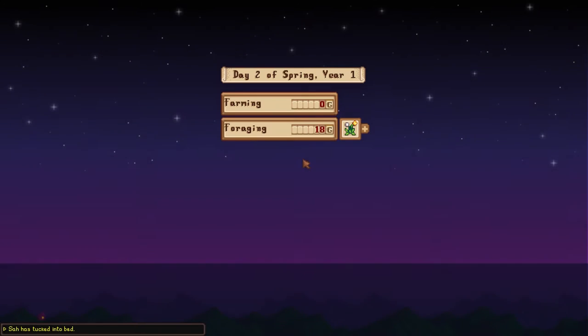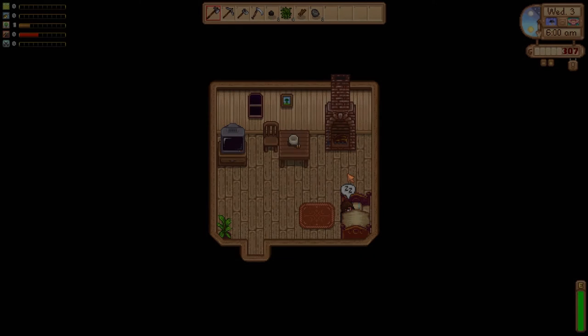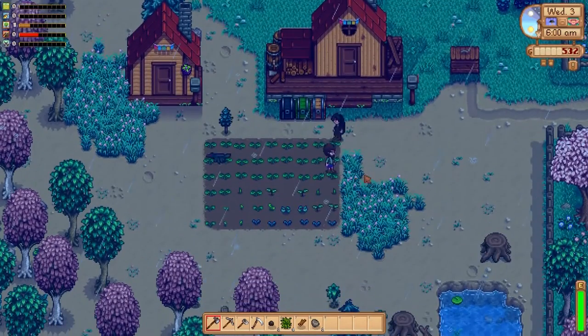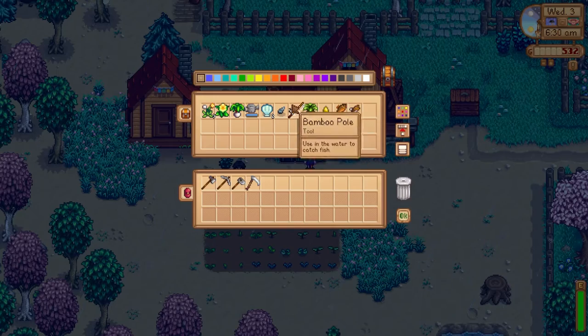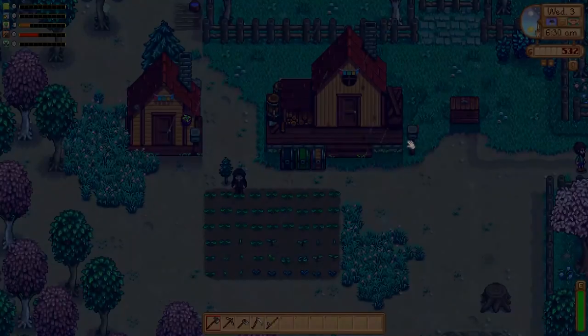Level one foraging — nice. Sold some foraging stuff, sold any double-ups. It's raining — day three is always a rainy day. Get out of here, Crow! There are some rain fish in spring, aren't there? Yeah, there's catfish in the river — very hard to catch. So it's pretty much impossible on level one fishing — I'm actually level zero fishing.